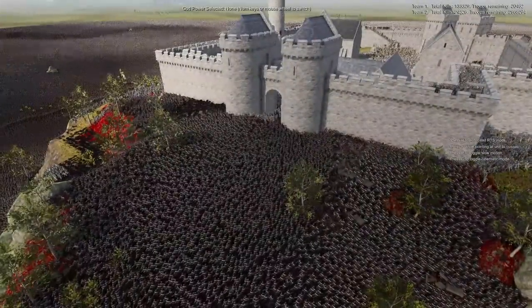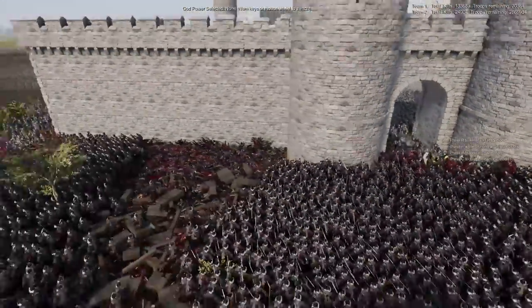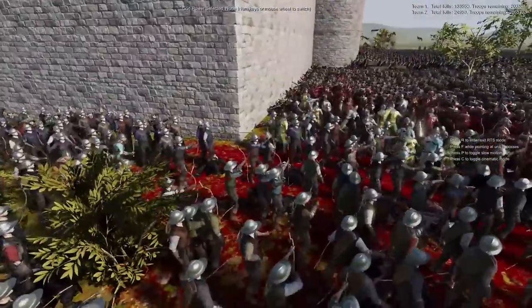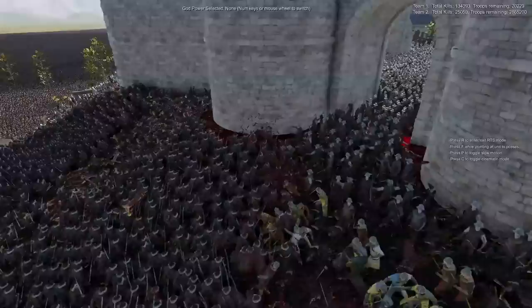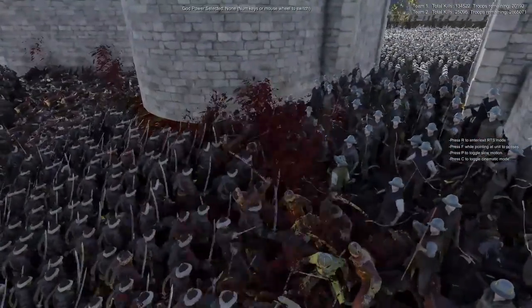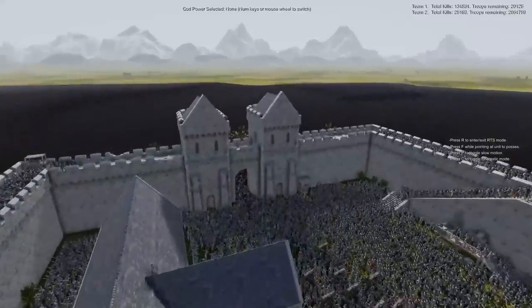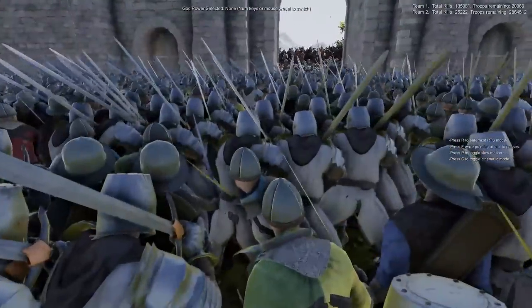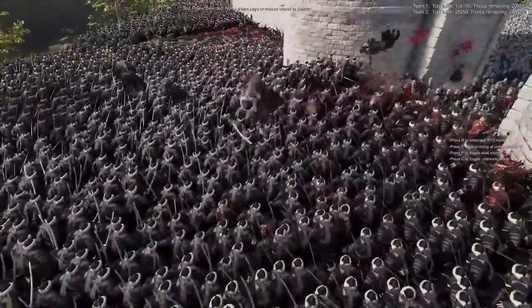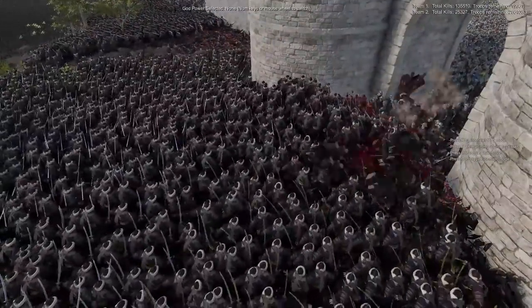We just saw the Mongolian army basically charge up into the front gates. As they did so, they started to take more losses and kill less. Those choke points are going into effect right now. There are still a few stragglers outside the gates. This gate isn't quite fully compromised — it's doing a little bit better than the other one. As they come up to these choke points, the Mongolians are actually doing quite worse. Maybe that's due to the catapults and the myriad of archers inside. The Crusader army is doing a little bit better than previously. This choke point could be exactly what they need to succeed.